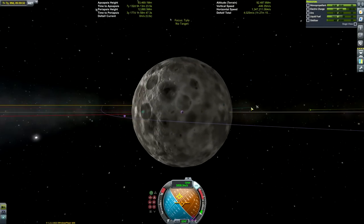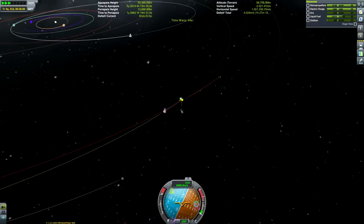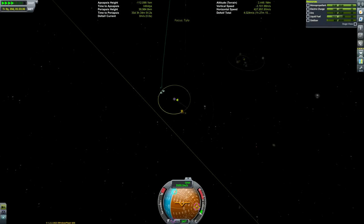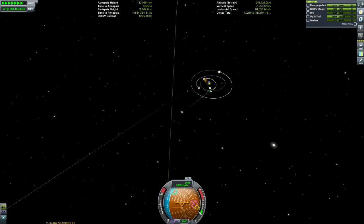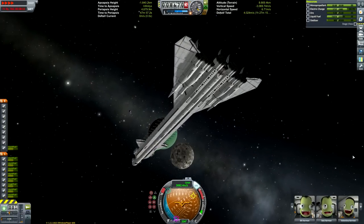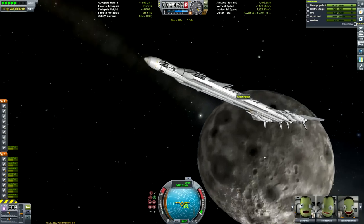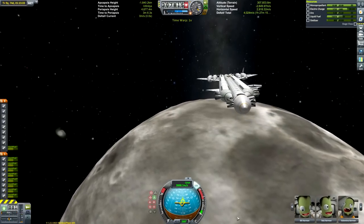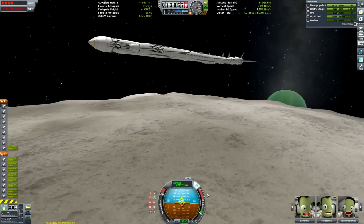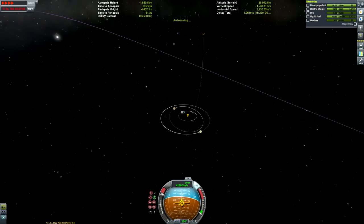We're doing the standard Jool system capture using Tylo, but this ship is so unwieldy that I didn't do a particularly great job of it. I completely fudged the burn — my Tylo capture didn't get me into a circular Tylo orbit, so I did a burn at Tylo periapsis just to get captured at Jool. It was a very poor and inefficient capture, but efficiency isn't critical here since we can refuel.